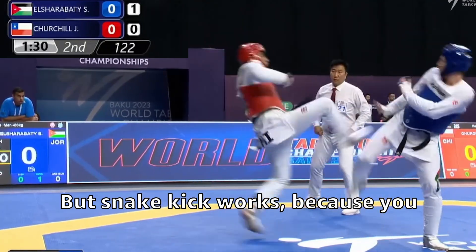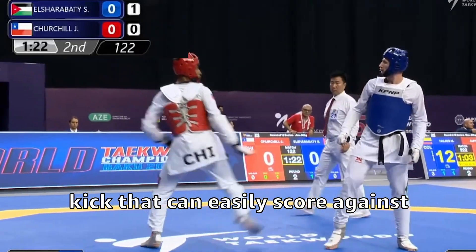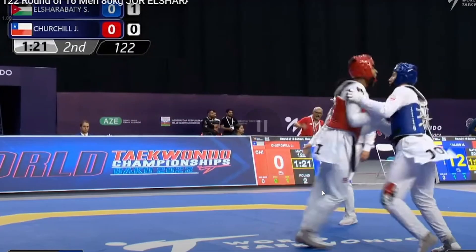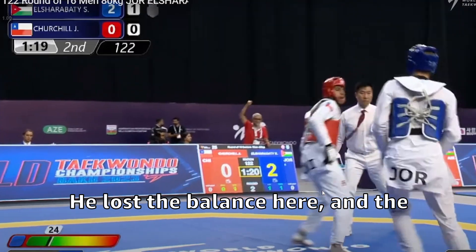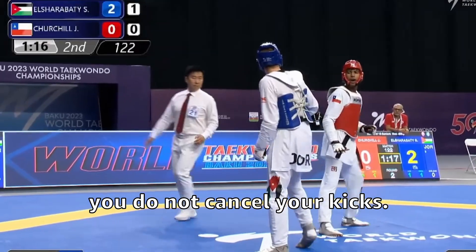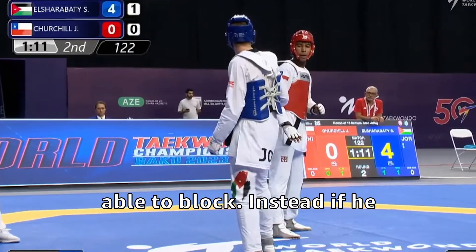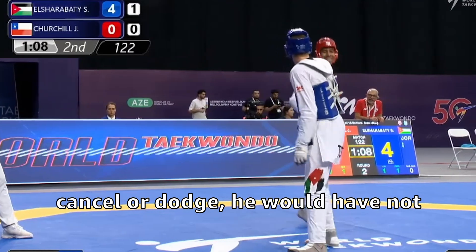The snake kick works because you can surpass his leg — it's a kick that can easily score against this blue player. He lost his balance and the blue was able to take those two points. Watch what happens when you do not cancel your kicks: blue sidekick and the red wasn't able to block. If he had canceled or dodged, he would not have lost those two points either.